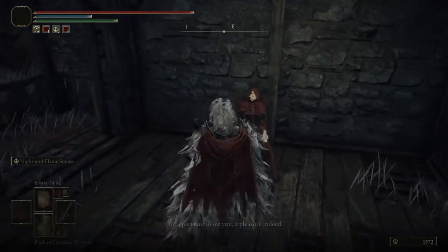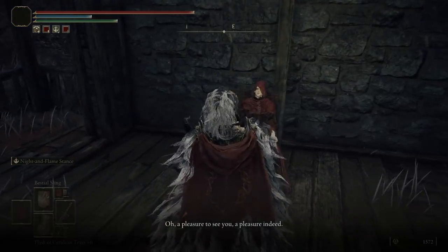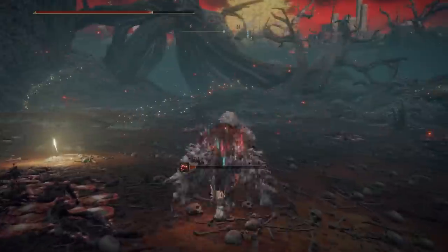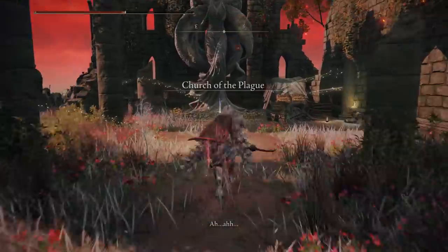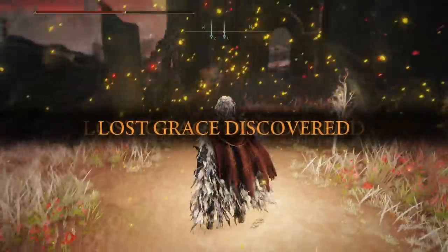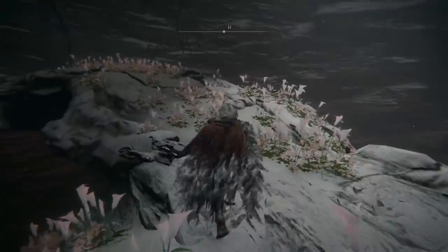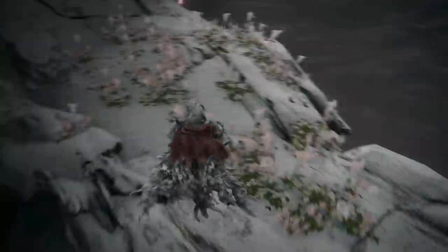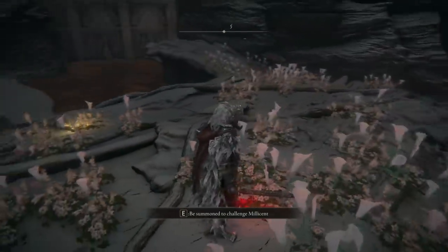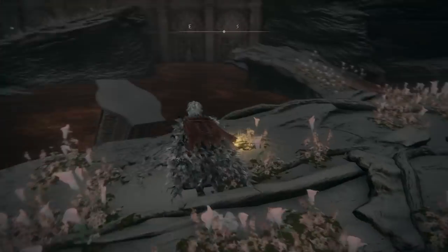The main point is that you have to receive the first needle from Commander O'Neill. You will get this needle, you have to repair it, and then give it to Millicent — she's at the church next to the wall. At a certain point in the quest, I just want to show you how you can change the outcome.